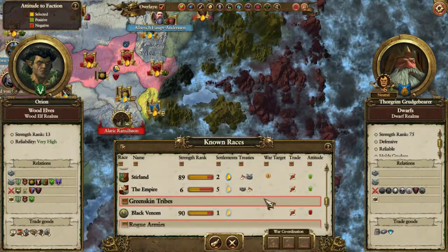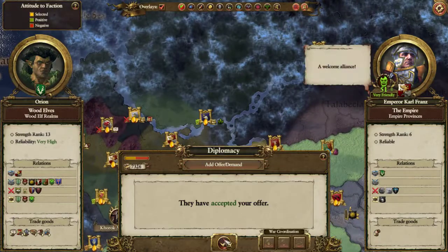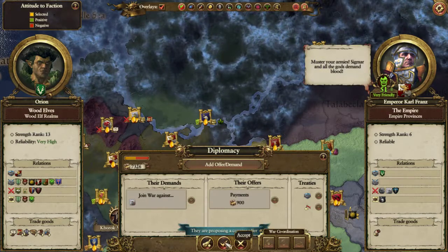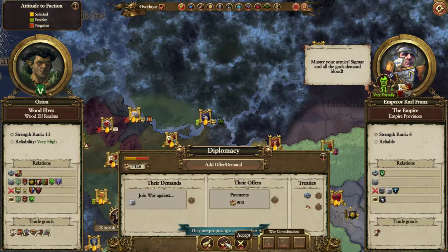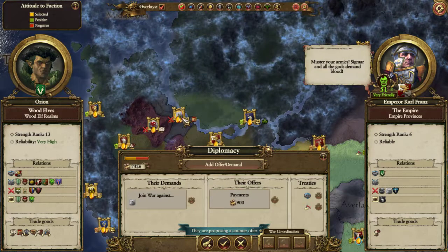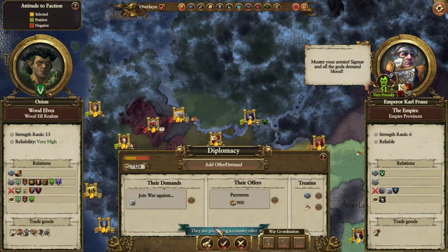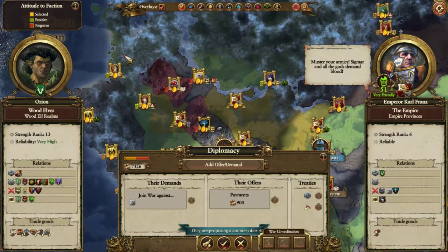I'm having trouble with the doors - Empire Defensive Allies, I've got it. But they want me to join a war against Marienburg for 900 pounds. Marienburg is an Empire province - either someone else will take them or one of us will, because it's got the best port in the game.